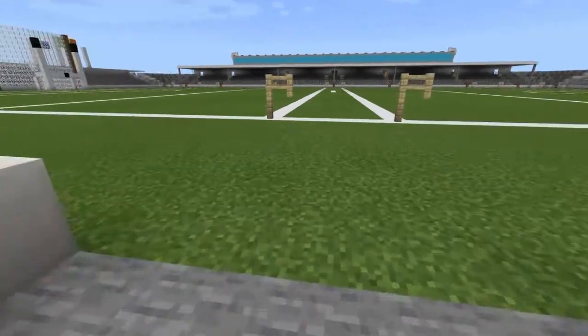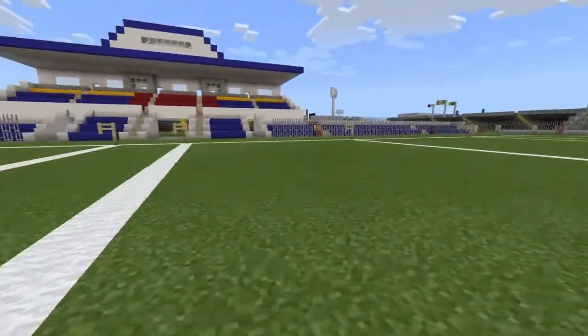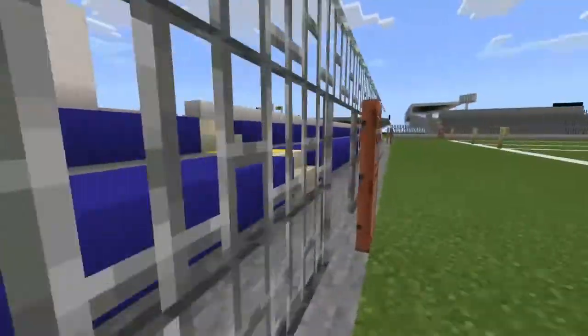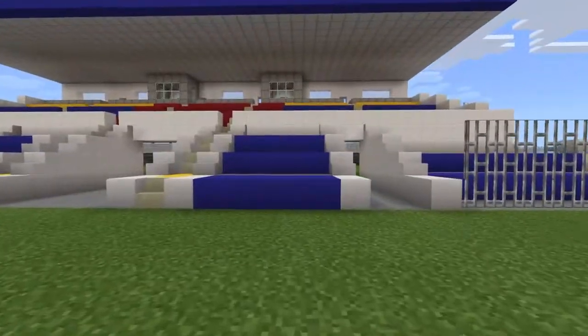As you can see, we have no barrier or gate, and this is what it looks like. It's a pretty nice looking stadium. There's no barrier or gate because the barrier looks like this — it's just a big fence. Yeah, it's pretty cool.